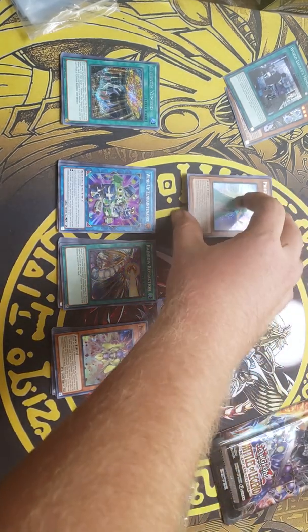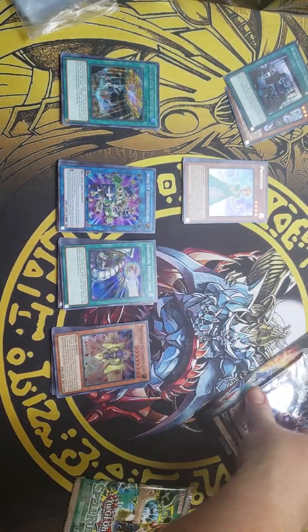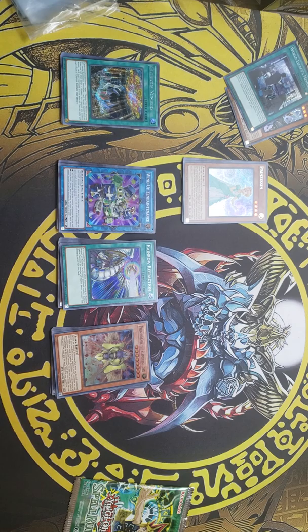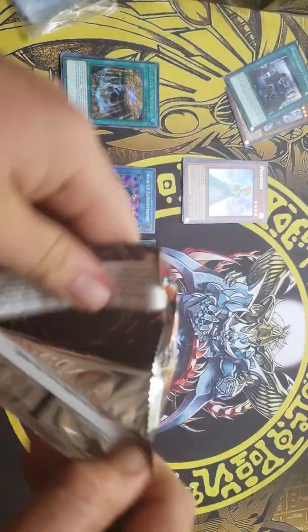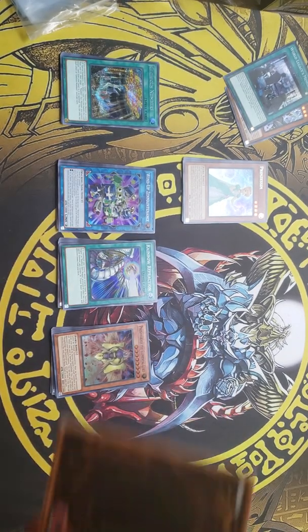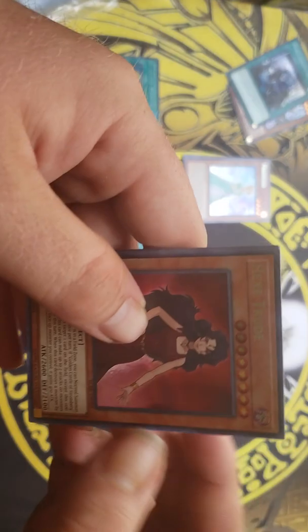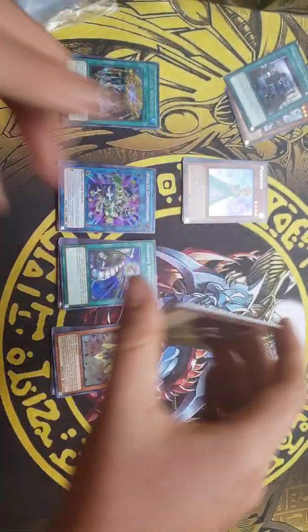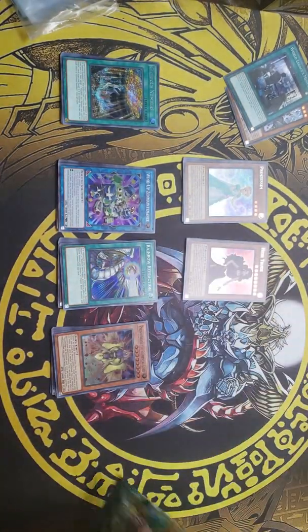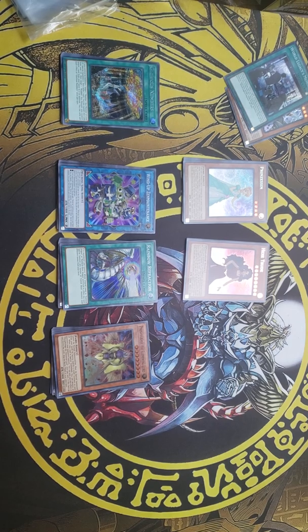Princesses — which is basically Cinderella, but they had to change the name because Disney owns Cinderella and Disney is not a very good company, so they can't have the name from the anime. Oh well, I got a Hextrude. We got basically two of the female fairytale cards, which is pretty good.